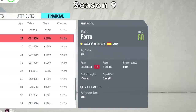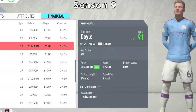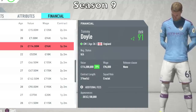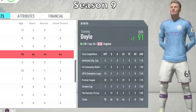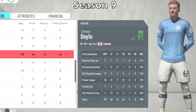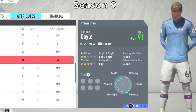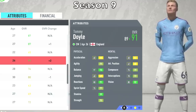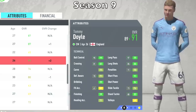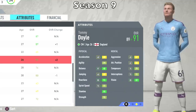We have reached the end of Season 9. Tommy Doyle has gone up again by two overall points — he's reached 91 as a 26-year-old. His value has skyrocketed to $114 million. This season he played 70 matches: 46 goals, 14 assists. In the Premier League, 21 goals; Champions League, 9 goals; FA Cup, 12 goals in 6 matches. He's absolutely killing it. In the attributes, acceleration is still low in the yellows, but balance is up to 98, sprint speed 77, vision 82. Ball control is now 99, long shots 86, long pass 99.